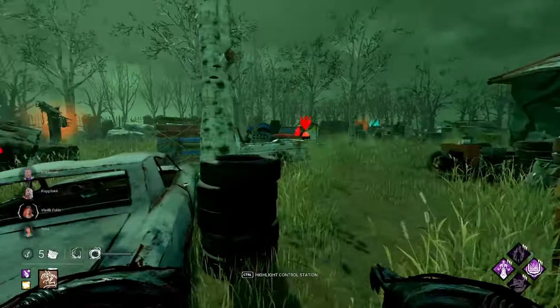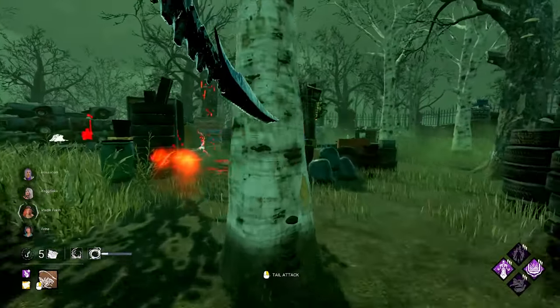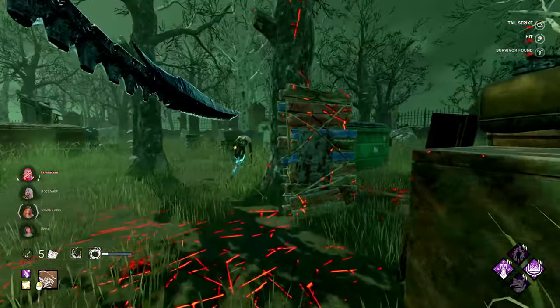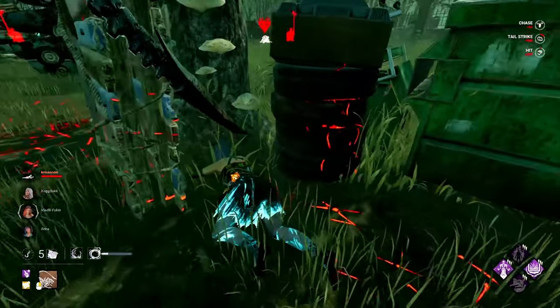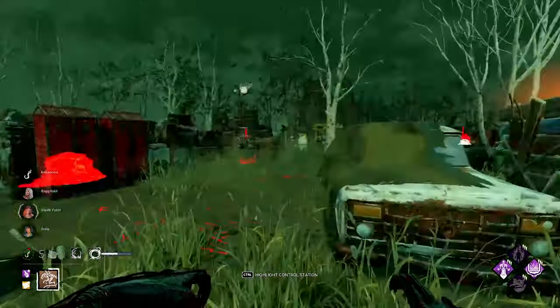Wrecker's Yard — let's make this a good final game, yeah? There is somebody around here. Very nice quick entry hit there and we should get a quick down — we do. Lovely, beautiful, can't complain about that. Straight on a hook. It does look like there is somebody nearby.